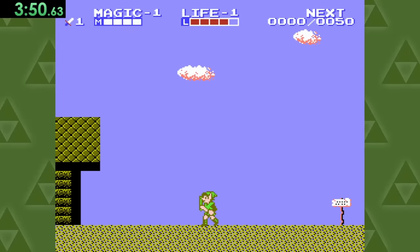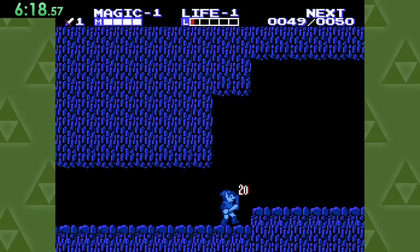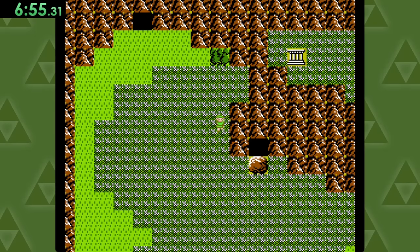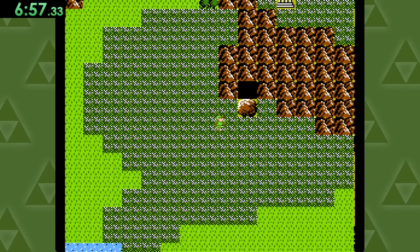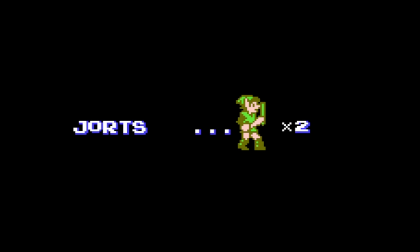Zelda 2 is a bit special though, because there are actually three different ways to get a life. One way is to level up to upgrade our health, and for the final life, we'll make our way down here to collect a mini Link doll, which is actually a one-up in this game. Yes, this is a Zelda game with lives.